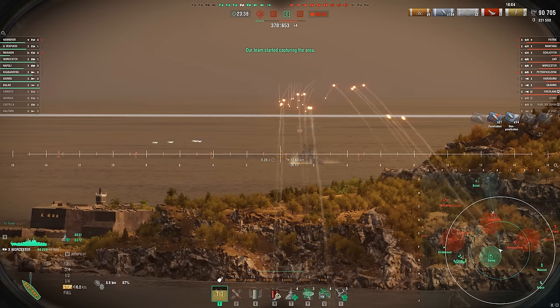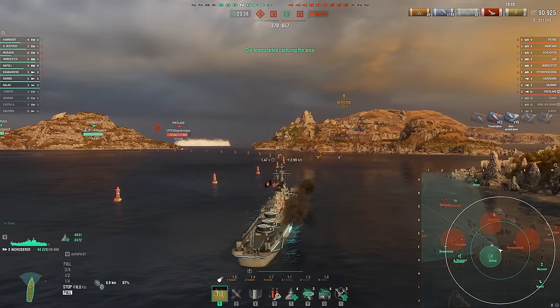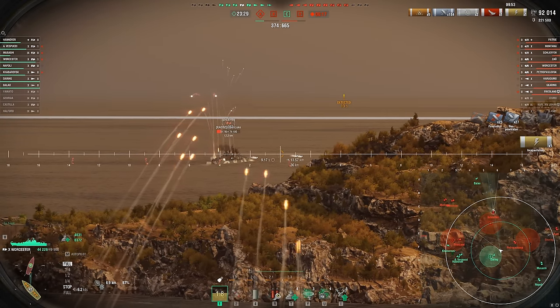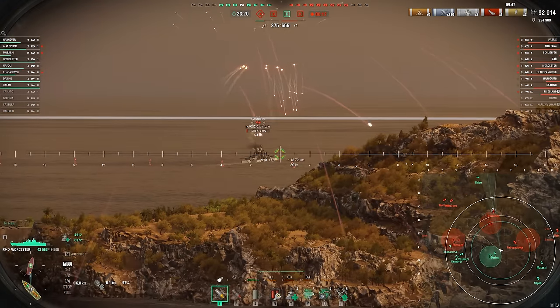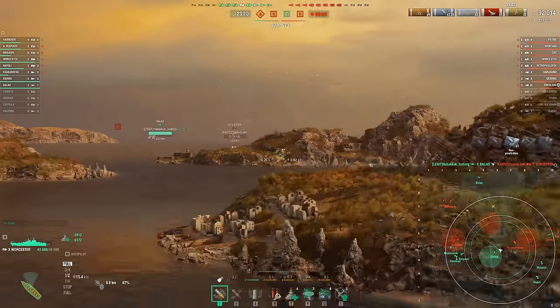The enemy battleships up in the north, the Montana and the Worcester up there — we don't really need to go after them. I really want to be dealing with this Petro, the Schlieffen, the Petri, the Yamato here, anything to help our team on this cap. Getting rid of the Schlieffen is a big threat gone off the table, and it allows us to maybe even push the middle of the map a little bit more.